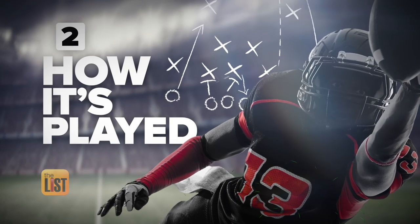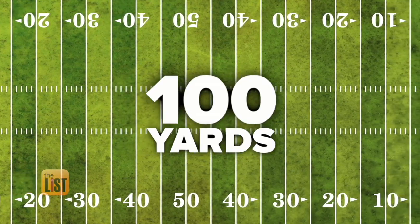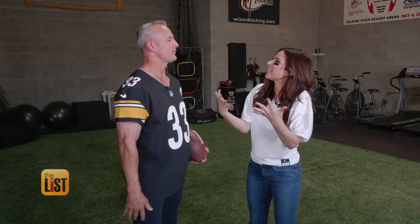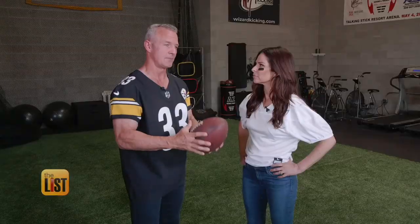Listen up team, because next we're talking about how it's played. When you look at the field, there's going to be 100 yards. They're going to give you the ball, and then you've got to move the ball at least ten yards in four downs to get a new set of downs. How do you explain a down — a try? Every time they go to the line of scrimmage and you see the quarterback either get under center or stand there and get the ball snapped to him, that's one down.